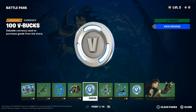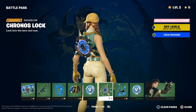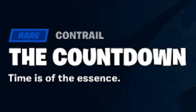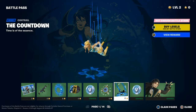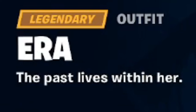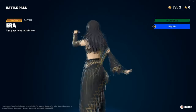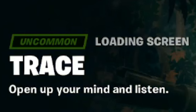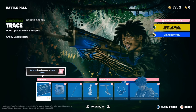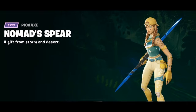We have V-Bucks, and the 'Pronos Lock' back bling — 'Lock into the here and now.' Pretty clean, it works with my skin. The Countdown contrail — 'Time is of the essence' — is a really cool contrail; I love the blue on it because blue is my favorite color. We have V-Bucks, and we have Era — 'The past lives within her.' This is her original style. Then Trace — 'Open up your mind and listen,' art by Jason Reich. Trace is apparently one of the skins. We have the spray called 'Menacing Trace,' and the Nomad Spear — 'A gift from storm and desert.'